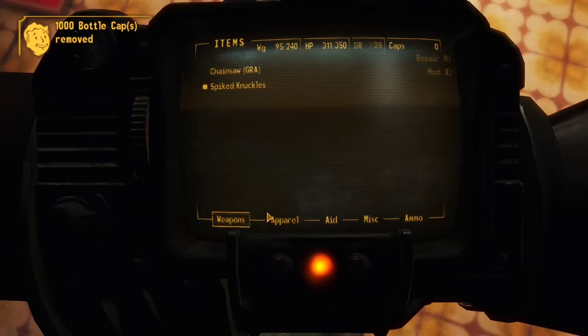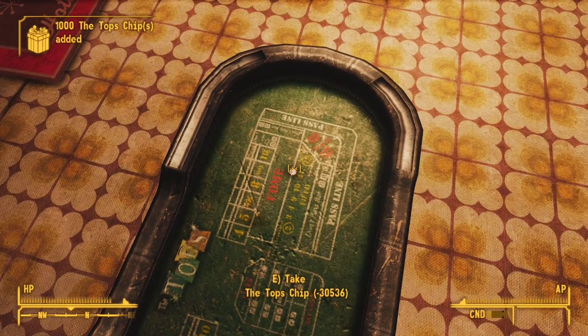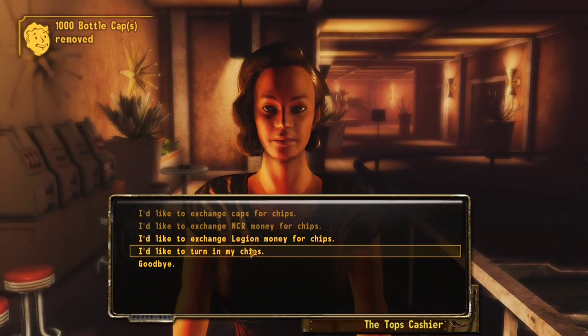Once you do that, you're going to want to pick it up, and you'll see that it says negative some large amount of number. Once you pick it up and then go back to the cashier and exchange all your chips for caps, you'll see that you can do it an infinite number of times, and you'll still have those chips in your inventory.